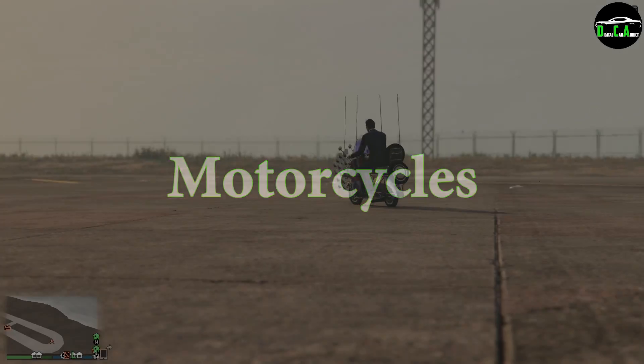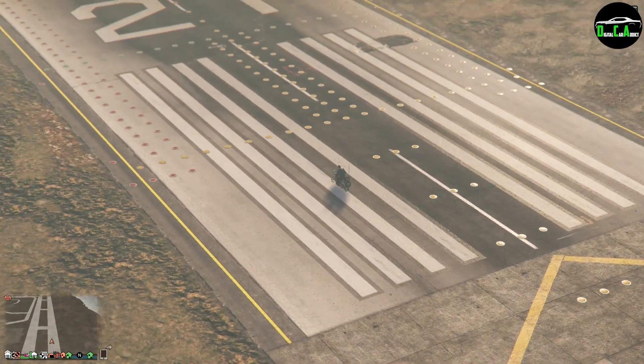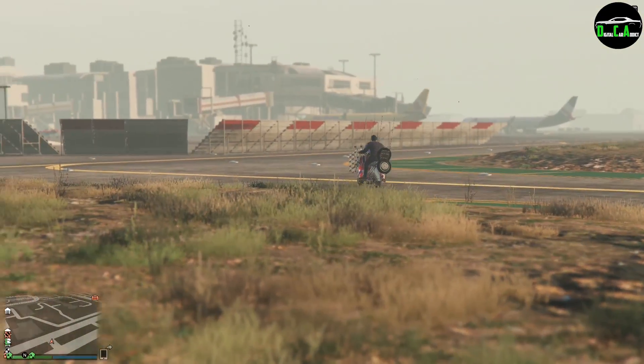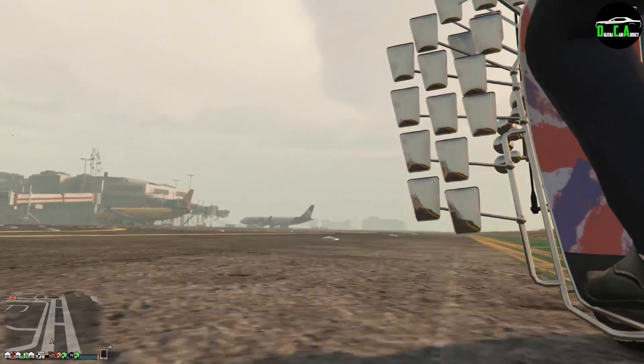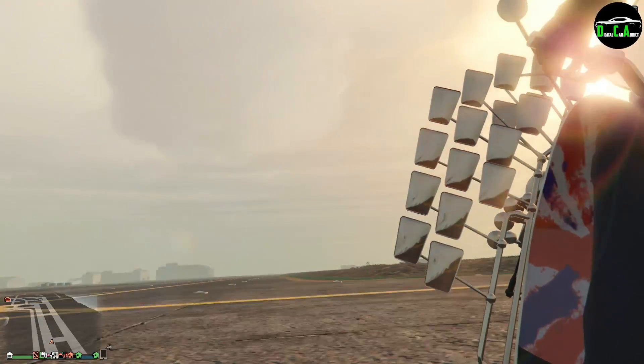Moving on to the Motorcycles class we obviously have the Faggio. This one needs no explanation as everyone knows it's the best one right now. A little insider tip: if you get the Faggio Mod version, every mirror and light upgrade adds extra traction and more speed making it even faster, so make sure you put those upgrades on it.